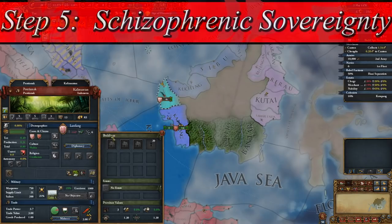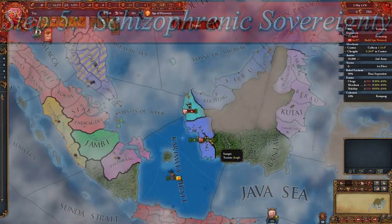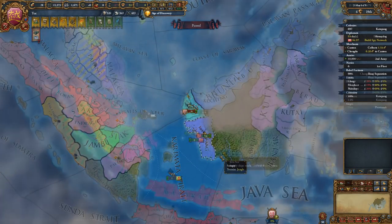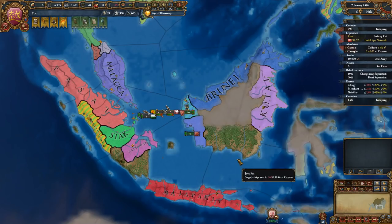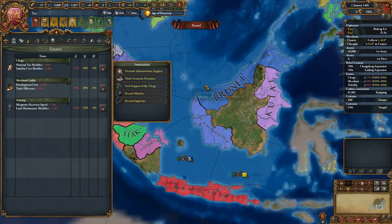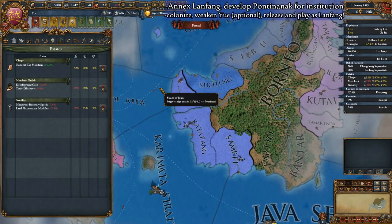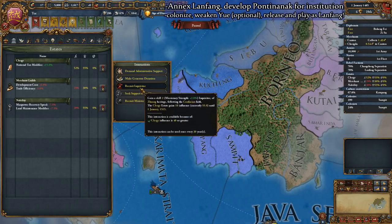Now it's time to declare war on Lan Fong. Your troops should easily outnumber and outmatch the one province minor, and when you inevitably siege down their capital, go ahead and fully annex and core Pontinanak. With Lan Fong cores now in place, we could theoretically re-release Lan Fong immediately and play them as a vassal, but I highly recommend we improve our situation a bit to give our new nation some serious advantages.